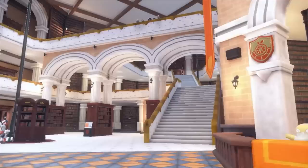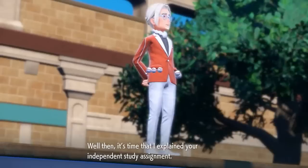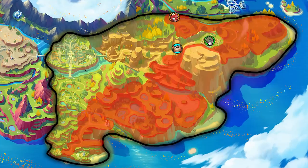There are two rules for this hands-on demo: you can't enter the Naranja Academy and you can't explore beyond the border. The explorable area is outlined on this map and is marked in yellow. What I marked in red was what I was able to explore.